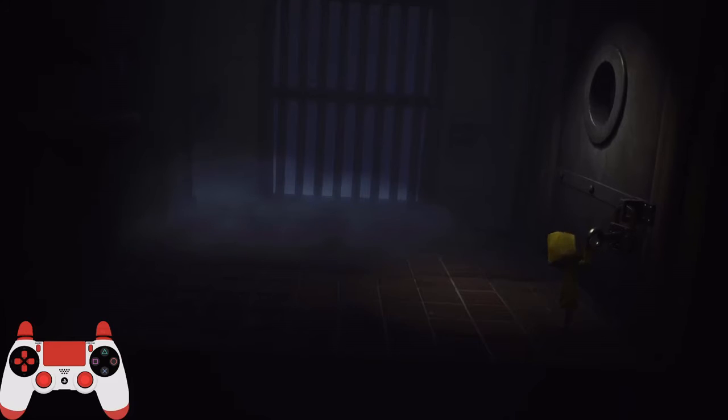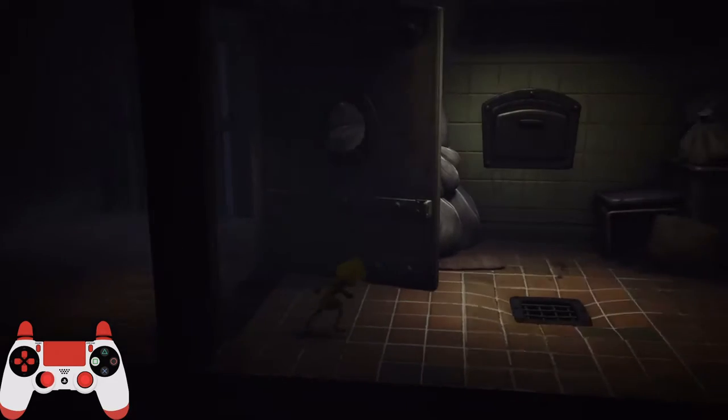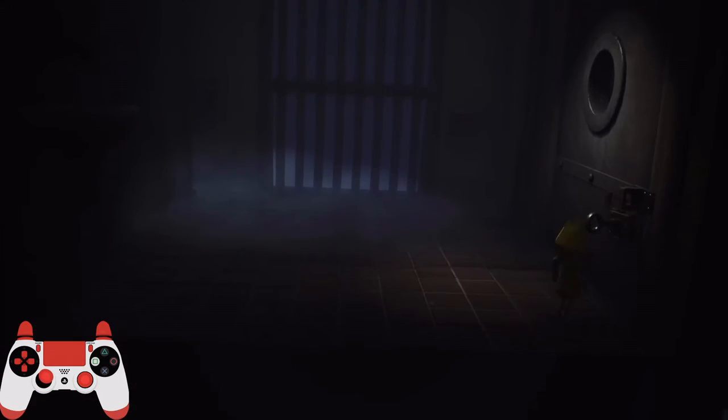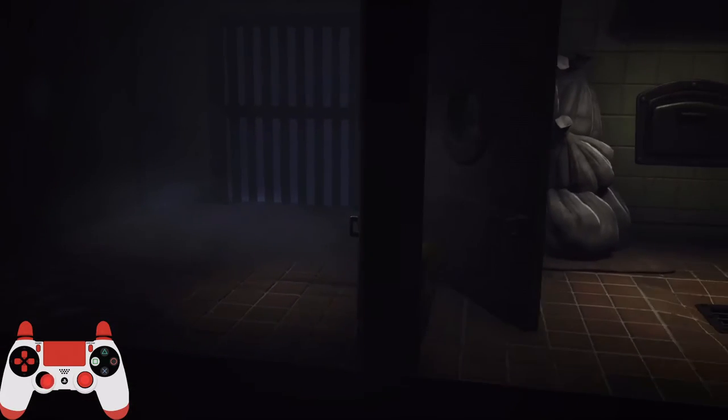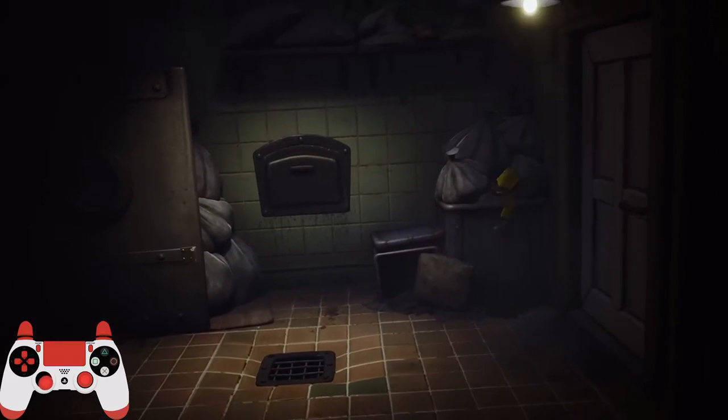First, doing trash pit skip quickly. The method I use is to run right until here, once there start running straight to this point, and once I'm at that point jump onto the sack. Right before I land on the sack, I change my angle to be facing the door, then jump on the sack as soon as possible so that I don't lose all my speed on it.